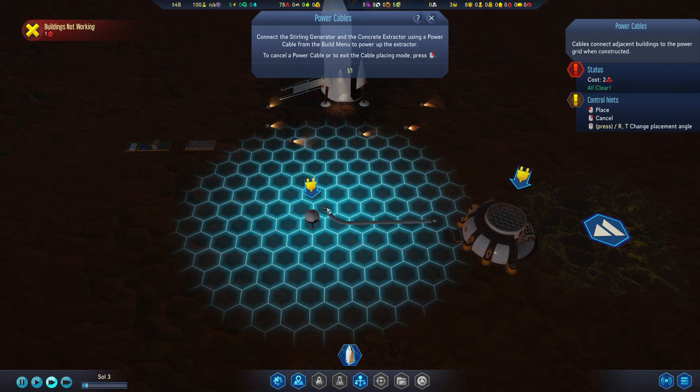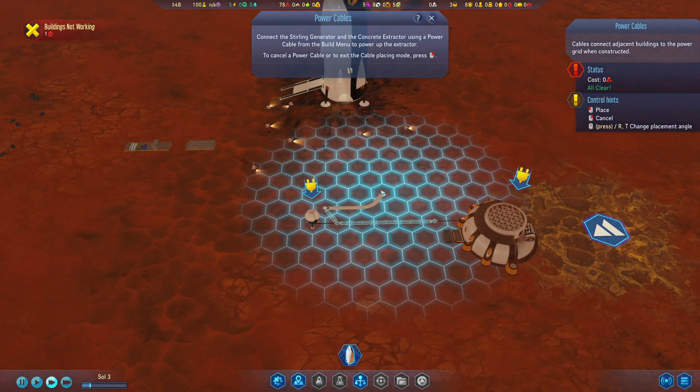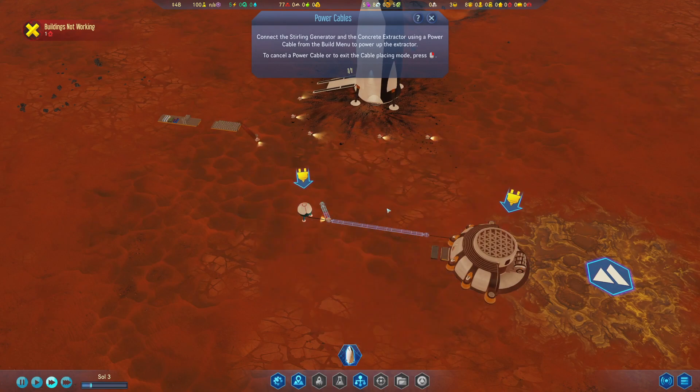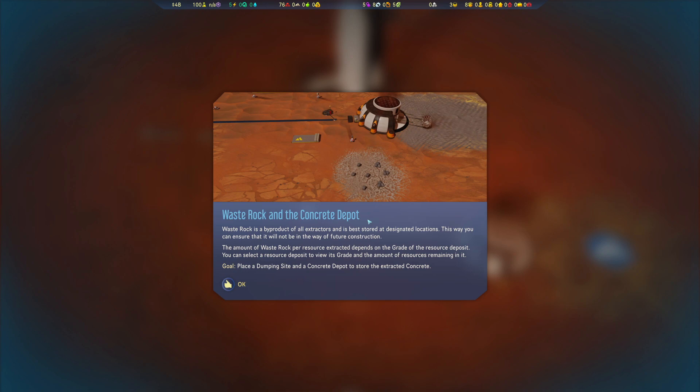Waste rock is a byproduct of all extractors and is best stored at designated locations, so it won't be in the way of future construction. The amount of waste rock per resource extracted depends on the grade of the resource deposit. We know our grade is high, so we'll need enough space to store the waste product. Place a dumping site and a concrete depot to store the extracted concrete.